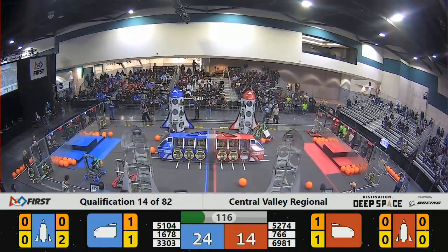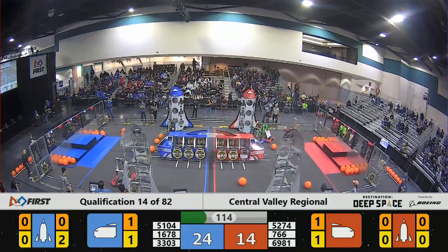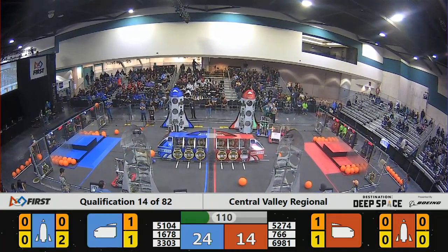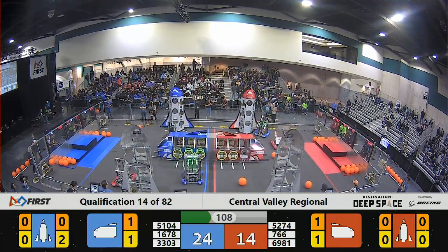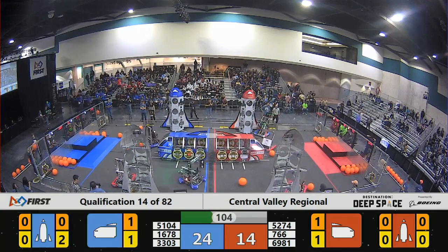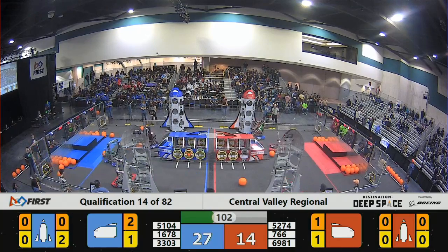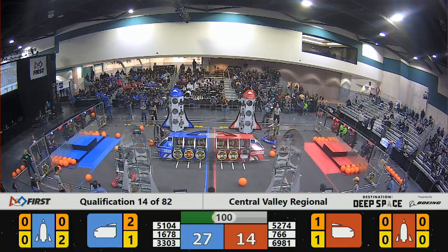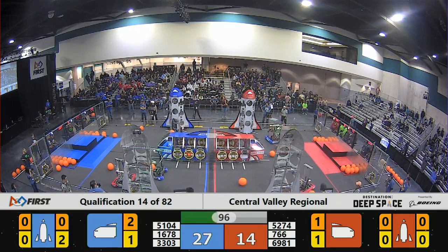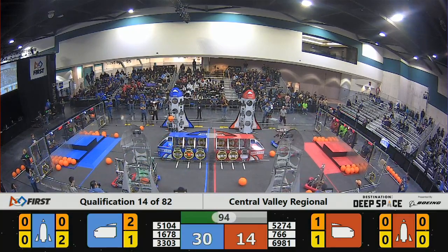In the meantime, up for the Red Alliance, 766 picking up a hatch panel, but 5104 playing defense, and then 6981 trying to block the defense of 5104. And so 766 trying to place a hatch panel for the Red — and it is on there. Success by the Red Alliance.